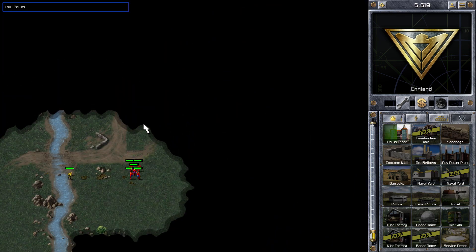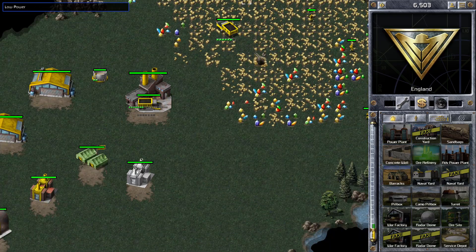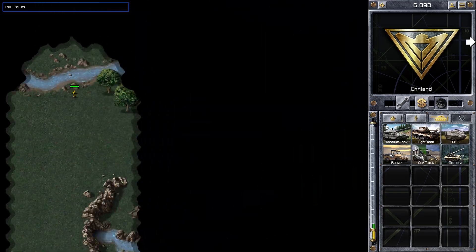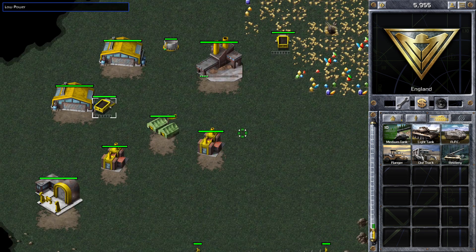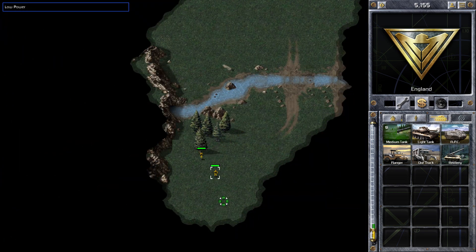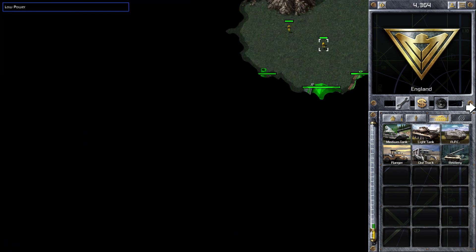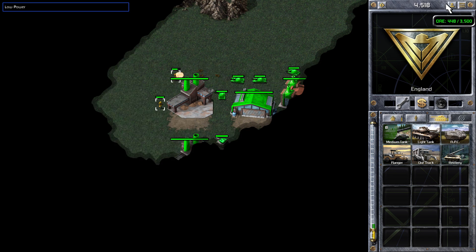When I look at where my base is and where my ally's base is, I can see the red team are in the gap between us. We're probably going to need to take out that team first, because the only place they can go is either to attack me or to attack my allies. The teams to the left of us could fight among themselves. And I can see that green are down below as well, more to the south.